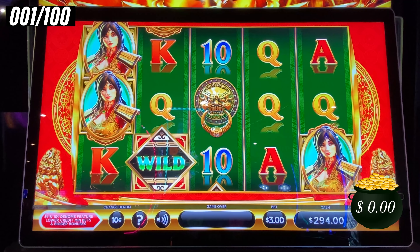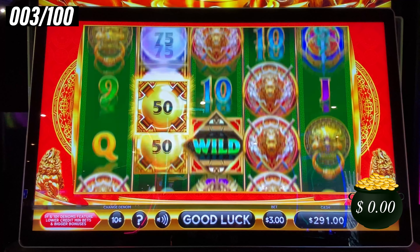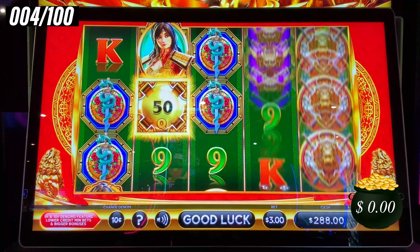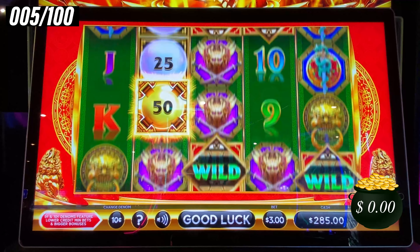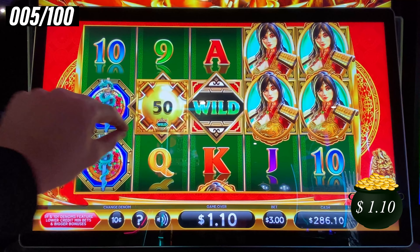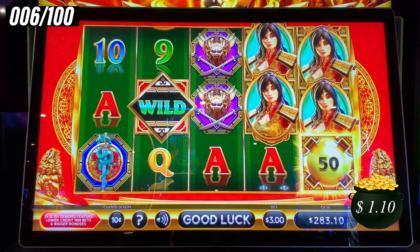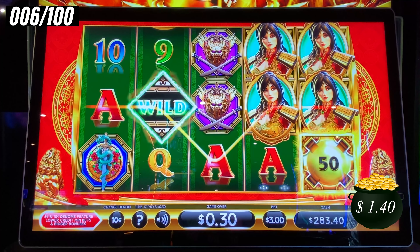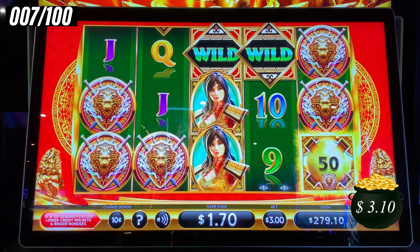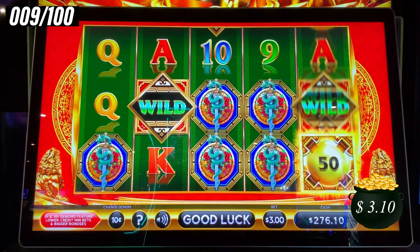Let's make some money — we don't want no dead spins. What's good about that gold ball is that it sticks around in your pursuit for six prize amounts. That gold ball had a little wild symbol right there — it changes with every spin. It's gone, but we got another one. Show me how incredible you are, Incredible Technologies.